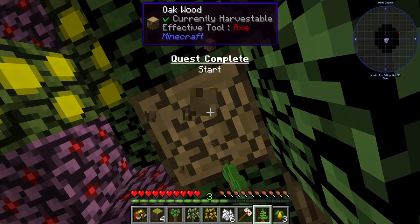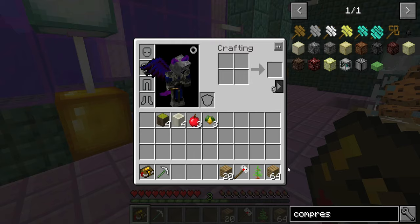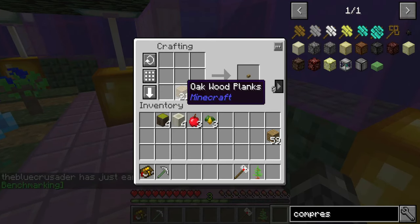Some of the great mods included in this pack are Blood Magic, Blood Moon, Cooking for Blockheads, Ender IO, Forestry, Immersive Engineering, Storage Drawers and more. It uses the Better Questing mod as a core base for its questing system, which is a huge plus.